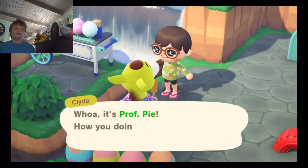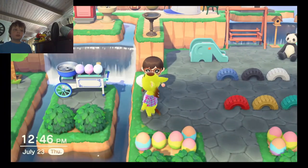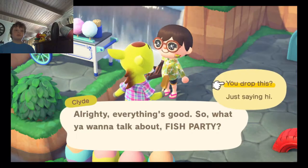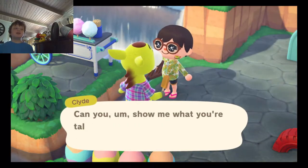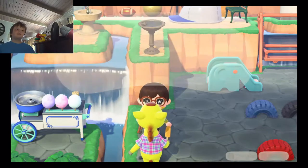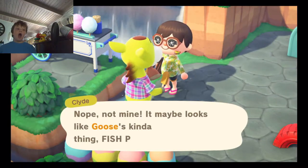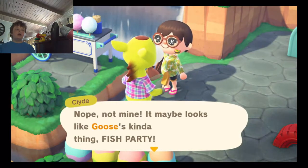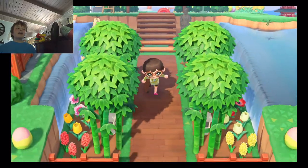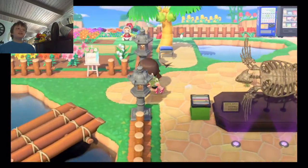Clyde says: 'Whoa, it's Professor Pie! How you doing, Fish Party?' I wanted to check if it's him that dropped the lost item — because it's usually him. Every time there's a lost bag, it's him. But he says: 'Nope, not mine — it maybe looks like Goose's kind of thing.' I can't believe it's not his. He loses his bag all the time, so it would make sense if it was him.